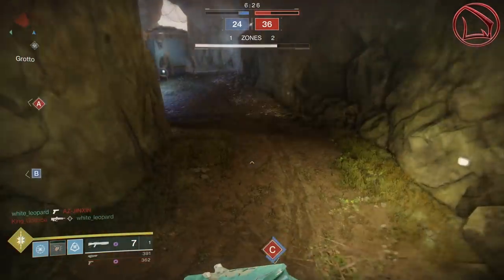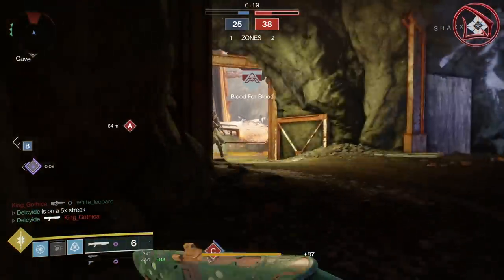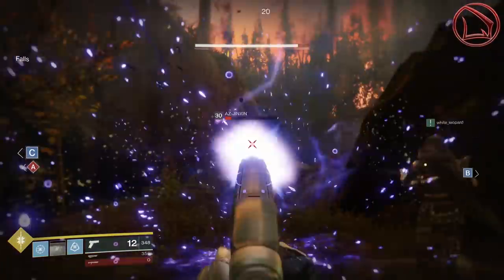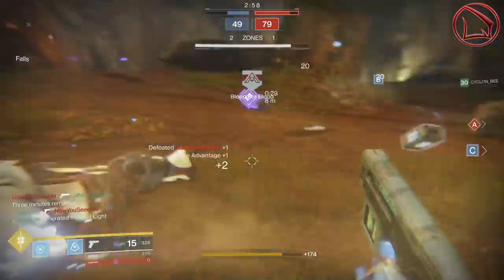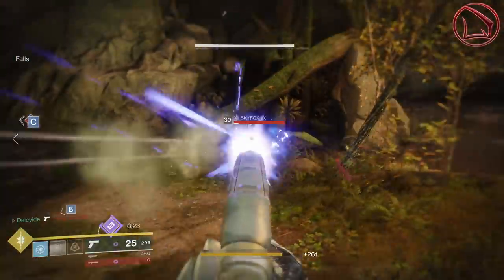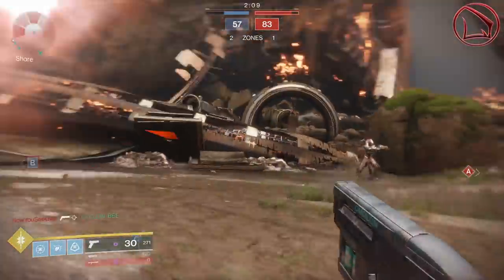However, there may be a new opponent in town to possibly take its place, and that thing is called the Vision. The reason why we're just hearing about the Vision now is because Future War Cult has just won this past faction rally, and that's how all of us were able to obtain this thing for either 1,000 glimmer or 50,000 glimmer, depending on whether or not you actually pledged to the faction. The reason why we're doing this video is because I've been hearing a lot of chitter-chatter from the community that the Last Hope is still better, or that the Vision is the new king.